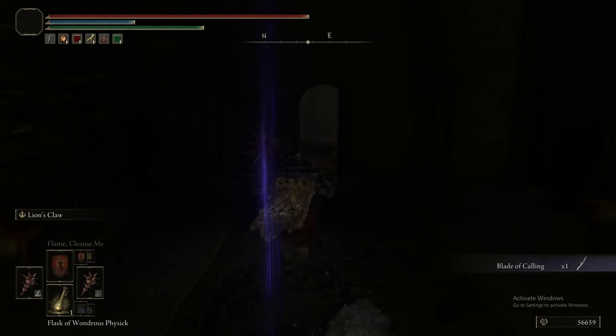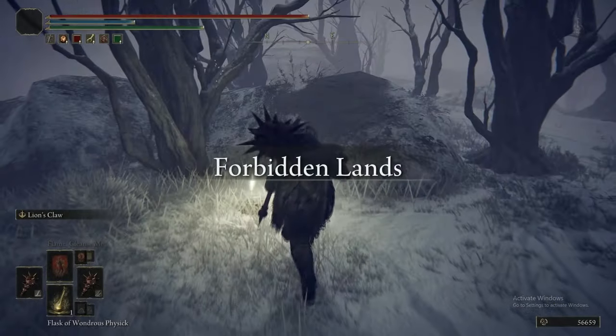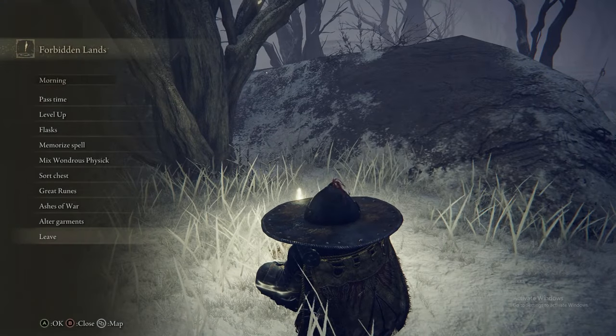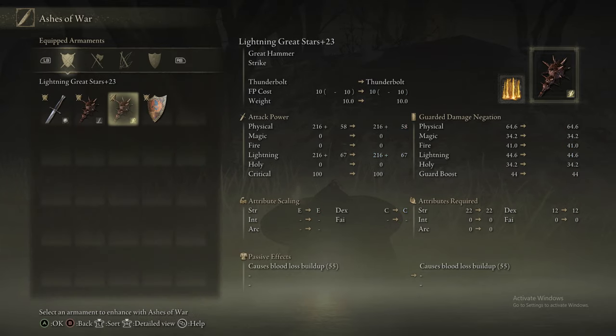Jumped off to this little room, grabbed the Blade of Calling and the Official's Attire, and now walked back. That is the most efficient way of doing this, even though it's such a short area that it doesn't really matter.